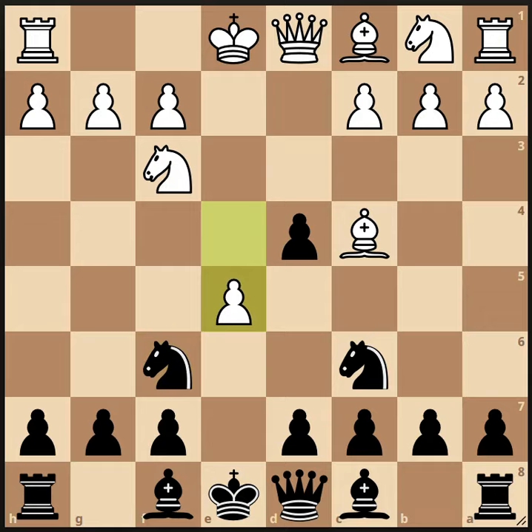Now white pushes the e pawn to save it and to disturb Black's knight. This is a common situation in many openings when white pushes his pawn to e5 and attacks the knight on f6, with a bishop sitting on c4. Often Black wants to counter-attack the bishop with the move d5, and that is the main line in the Scotch Gambit.